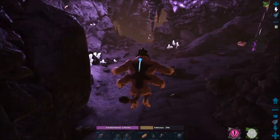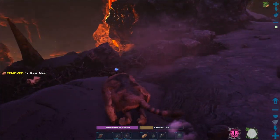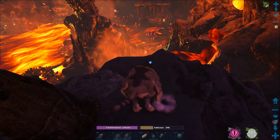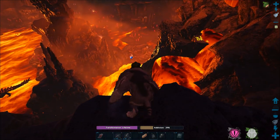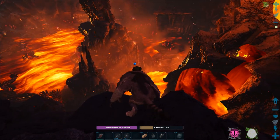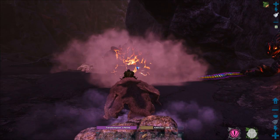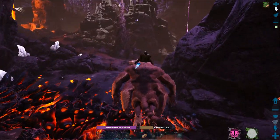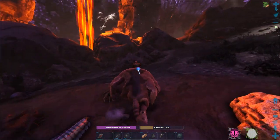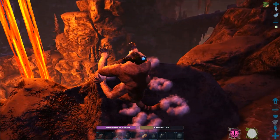Now you can fight your way through everything or just simply jump over everything — I'm going to go for the jumping method. Down here you can see how dangerous it is: dozens of magmasaurs and lava golems. That pit's a bit too busy, I'll go and show you another one. It seems that the ferox is so large it doesn't aggro the smaller creatures. The inside of the volcano is hollowed out so you can find ledges everywhere.